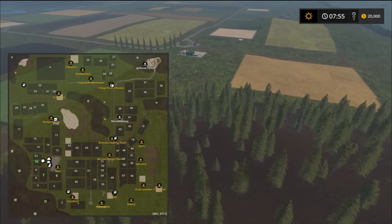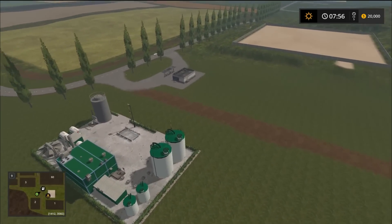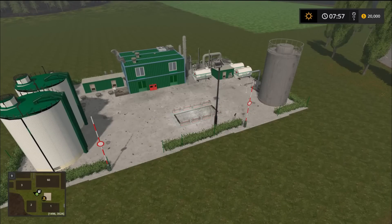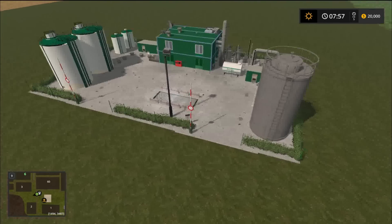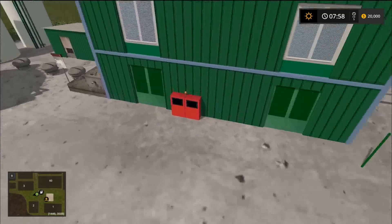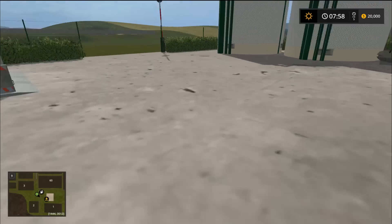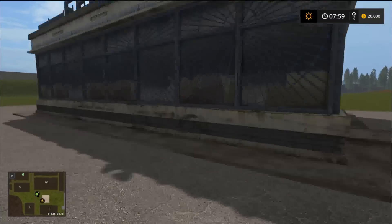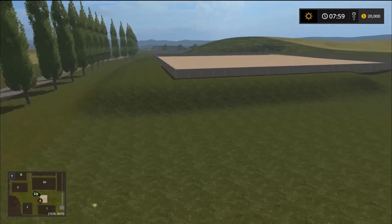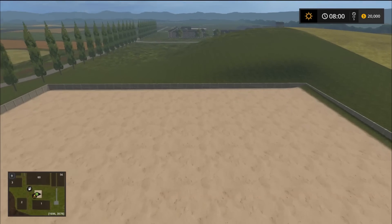Coming up on a gas station here — here is your biodiesel plant. Now this doesn't really show up on the map because the gas icon on the map is for the gas station down in the corner. Some people will be familiar with this — that's a biodiesel plant. You put canola in there and you get three different products: digestate, forage, and fuel.